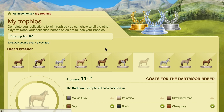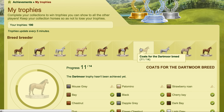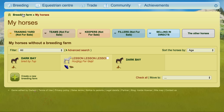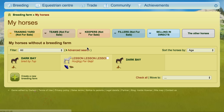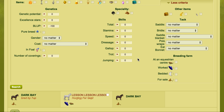So what I might do is take an Alcatiki female, cover her with a purebred Dartmoor stallion using a hair pack, and then I will have some foals of the right colour that I need. Now I'm going to show you how you can do it if you don't have a hair pack, or you just don't want to spend passes — the way you can do it is to do it day by day and just keep covering the mares.